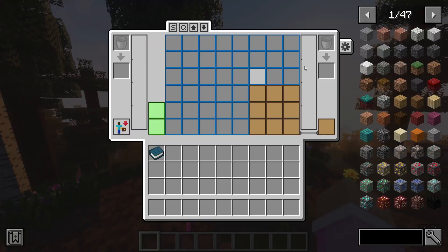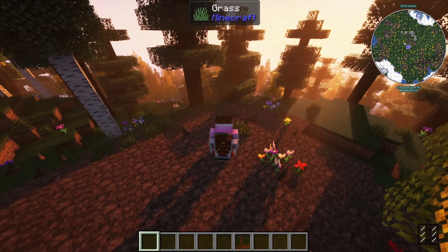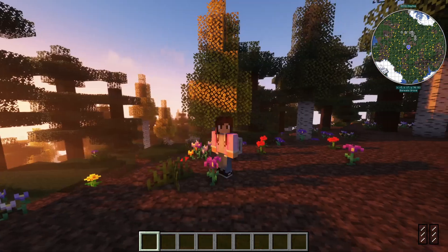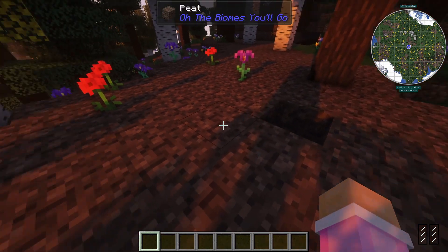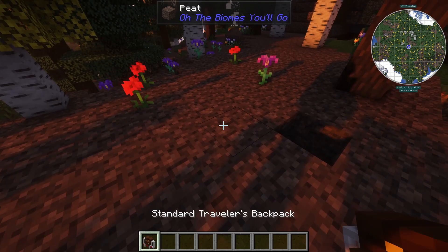If you press B, you'll have this huge backpack interface with lots of space, a little crafting area, and extra slots on the sides. You can put either water or lava in the tubes on the sides of the backpack.